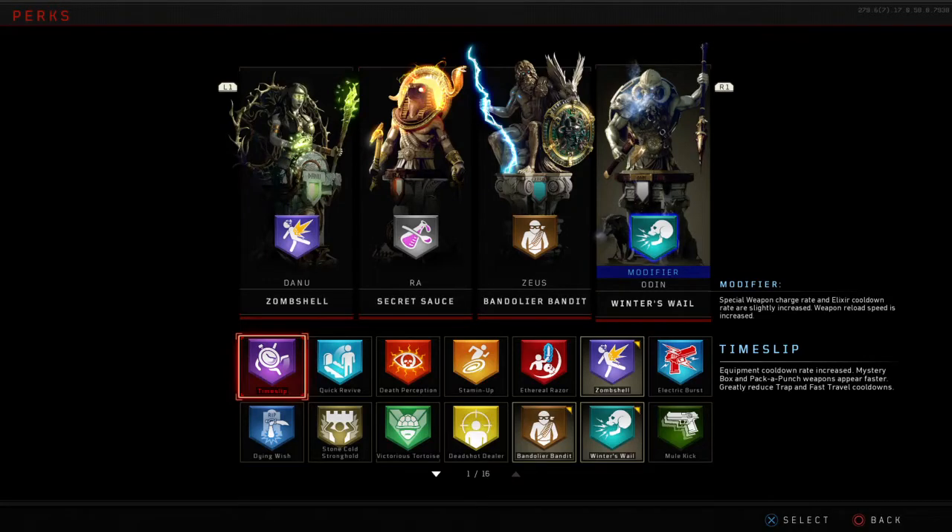Hey guys, TJ here with some really urgent news in Black Ops 4 Zombies, at least from an accessibility standpoint. Treyarch are listening — they responded to me on Reddit, they're talking to me about a few things. But what I want to talk about in this specific video is they just added sound effects for the perk selections here in Zombies.